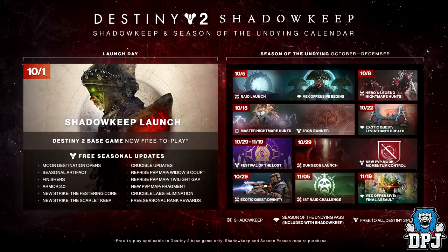On the 8th of October we get Hero and Legend Nightmare Hunts — this is where I believe we'll go up against those old foes. On the 15th of October we get Master Nightmare Hunts, and we see a picture of Omnigul there, which is very interesting. I thought she might be a new strike boss, but maybe she's just brought back for this nightmare mode. We also get Iron Banner on the 15th of October. From the 29th of October to the 19th of November we get the Festival of the Lost, which I like as long as it offers decent loot for us to chase.